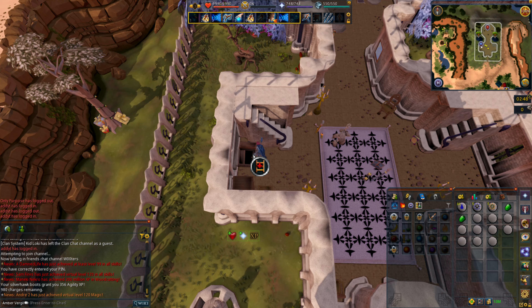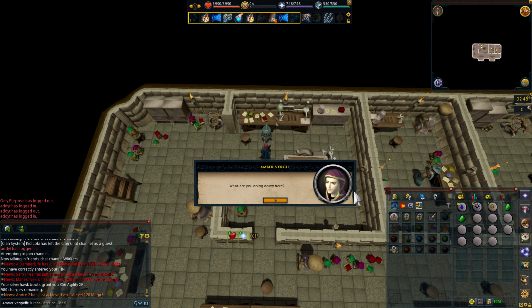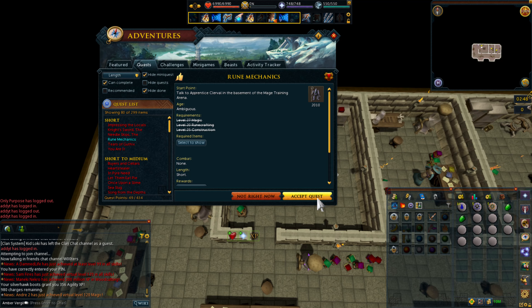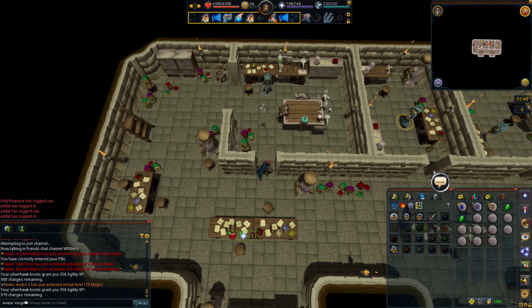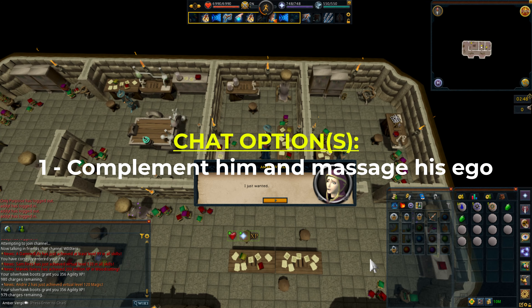We're going to go down the trapdoor here and speak with Clerval. Accept the quest. Then go have a talk with Wizard Dougal, just to the east, choosing chat option one. Compliment him and massage his ego.